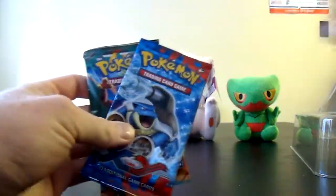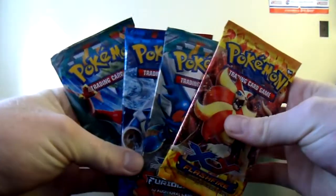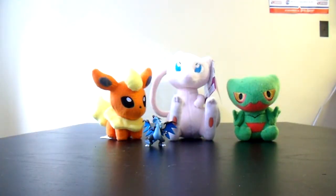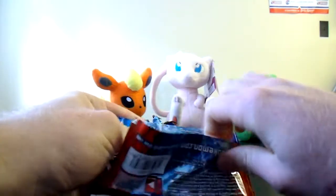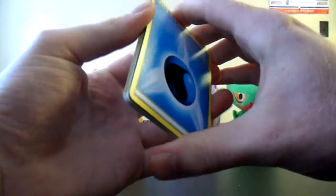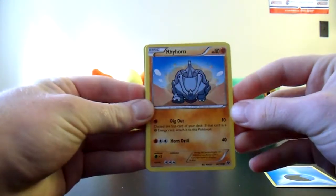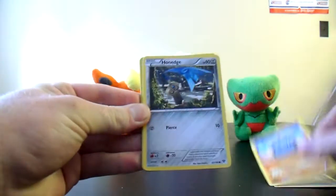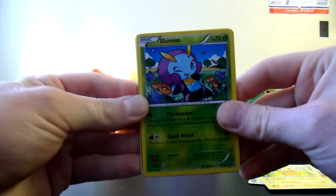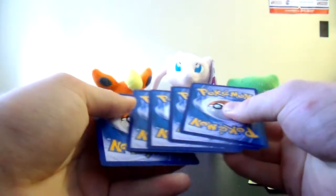And four booster packs. Haven't opened X and Y for a while, so we'll start with that. Mega Blastoise on the cover — nice red and blue design. Hoping for a full art Venusaur preferably, or a Mega Venusaur would be nice. So we've got Water Energy, Rhyhorn — very cool to ride around a Rhyhorn in X and Y — Hauntedge, Bidoof, Pikachu, oh we've got something cool back there, Illamise, so we'll save that for last.